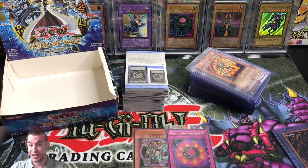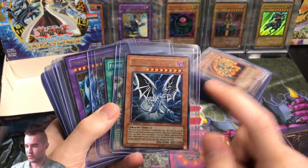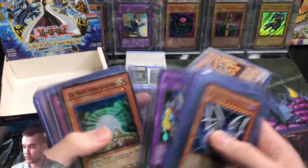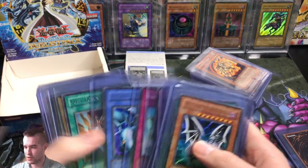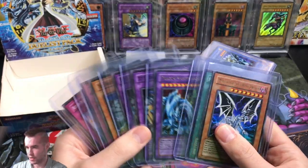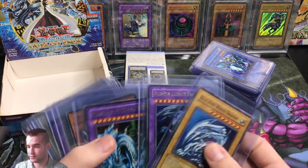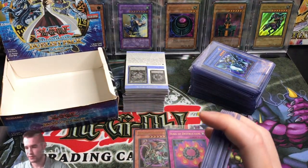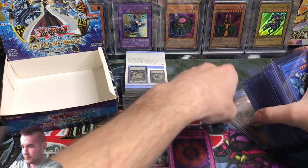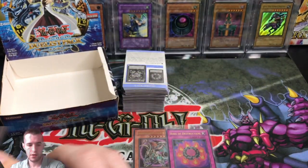Those are the two ultimates that came in this box - pretty epic. Let's see the rest of the hollow pulls. We got a Malefic Blue Eyes White Dragon - might have been the first time it was printed - Fiend Sanctuary, Dragon Master Knight, XYZ Dragon again, two of them, White Stone of Legend, two of those. You get a rare in every pack so there's 36 packs in this box with so many rares. This was an epic pickup - this actually only cost $200, which is an absolute steal.